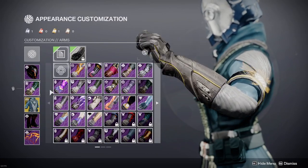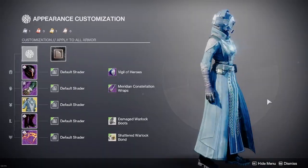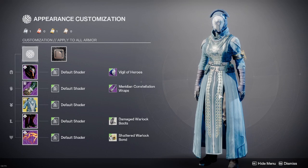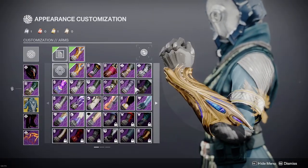Now for the gloves, we went with the Meridian Constellation wraps. It'll look better once we get the shader on, but that cloth wrap just works a lot better with Starfire Protocol than something with maybe a bit of armor on it. See what I mean?